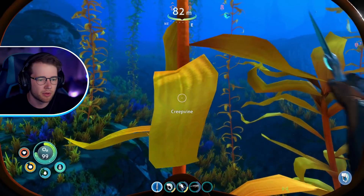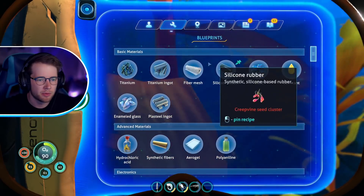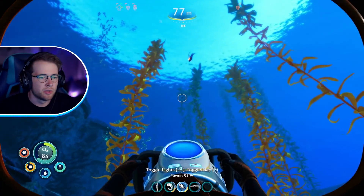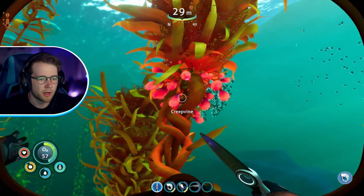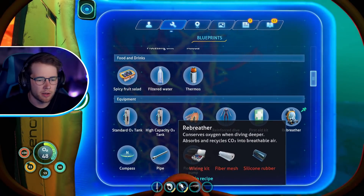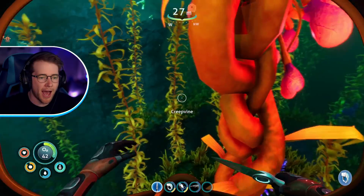Let's grab those — they take up so much room. What did I need it for? Synthetic fibers — oh wait, fiber mesh, I only need one fiber mesh. We need the seeds — here we go. That was way too many but I've got them now. That's silicon rubber. Then we need the wiring kit which we definitely have.